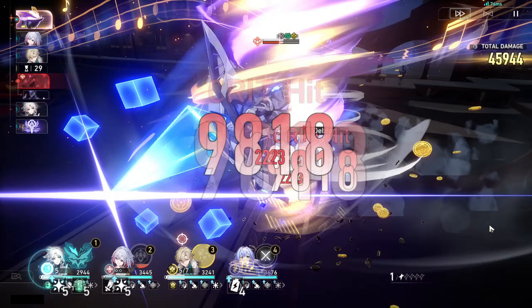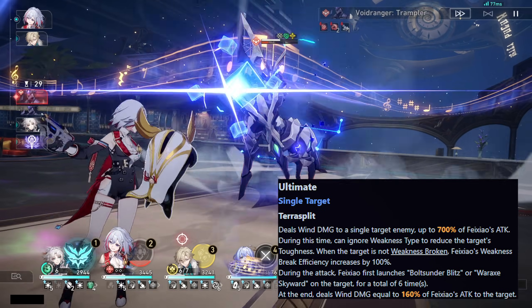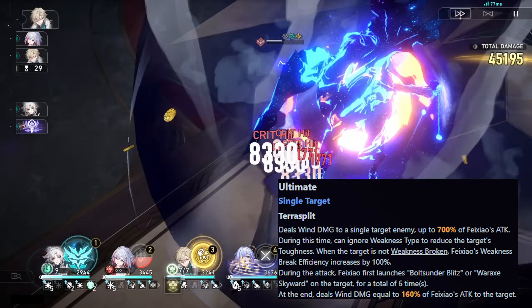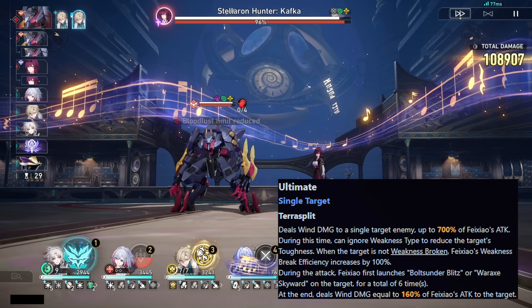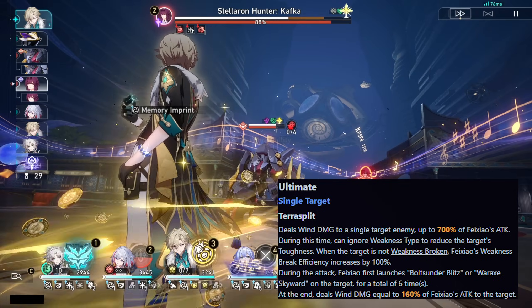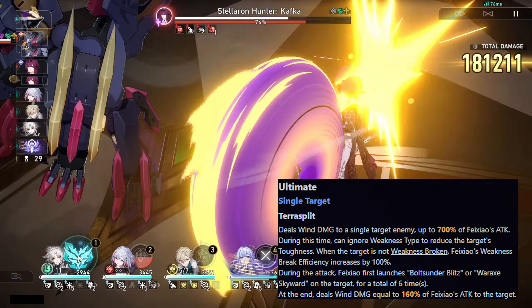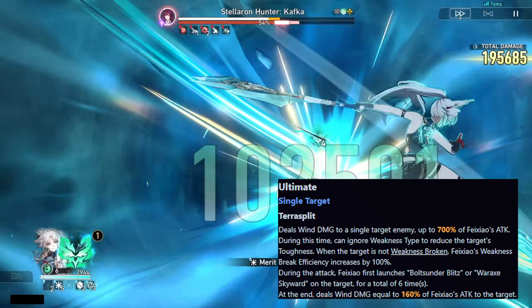And now for her crazy broken ultimate: it deals wind damage to a single target enemy up to 700% of Feixiao's attack. During this time, she can ignore weakness type to reduce the target's toughness. When the target is not weakness broken, Feixiao's weakness break efficiency increases by 100%. During this attack, Feixiao first launches Bolt Thunder Blitz or War Axe Skyward on the target for a total of 6 times, and at the end deals wind damage equal to 160% of Feixiao's attack.